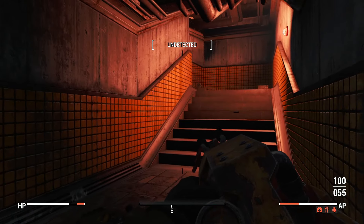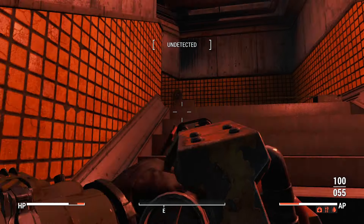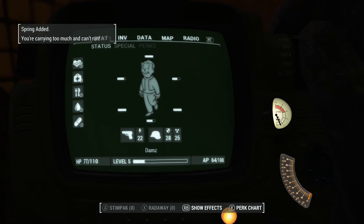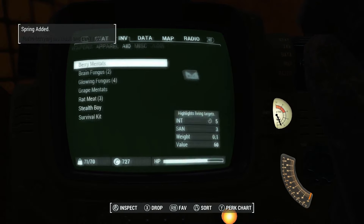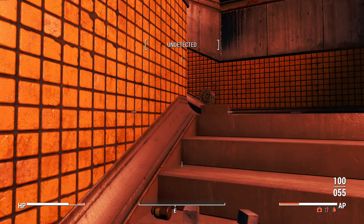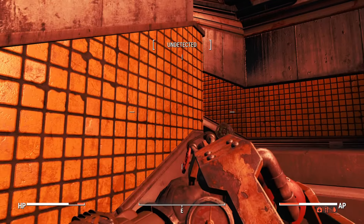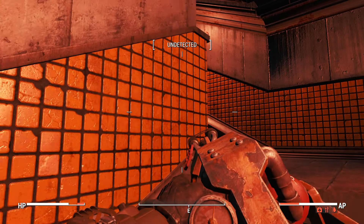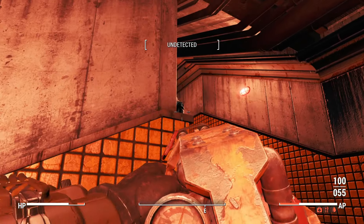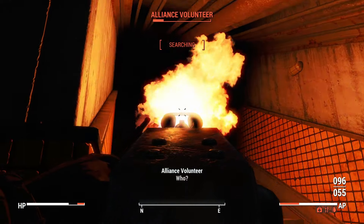I'm going to continue going down this way into alliance territory with our flamer. Hopefully we don't get blown up here. We are now carrying too much, as to be expected, so we're going to have to drop off more. I guess we might as well just drop all of this junk apart from the books. I do like to have a bit of wood on us just so we can cook food. If I remember from playing this last time, there may or may not be people on this staircase.